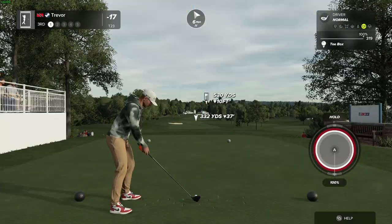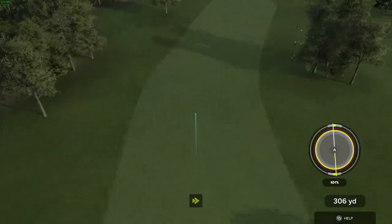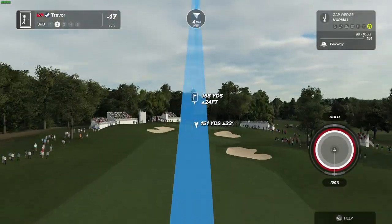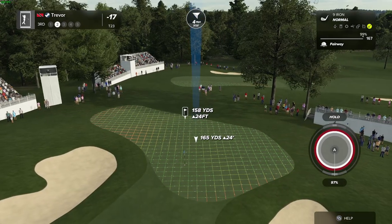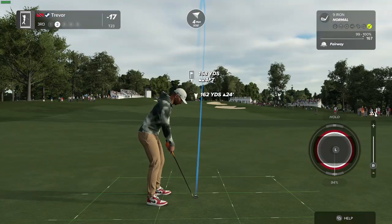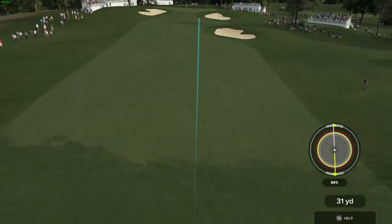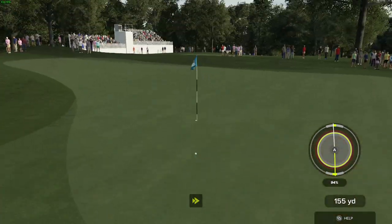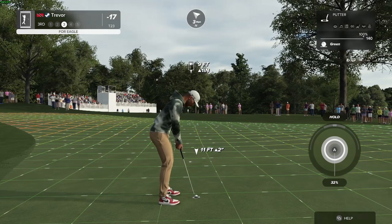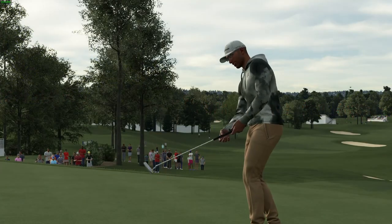Let's see what happens here on the third hole. Looks like a fairway off the tee here. Hitting into an elevated green on this one. Great work. Nice approach on that one. About 9 feet to the hole from here. Looking pretty good. Wow. Amazing.